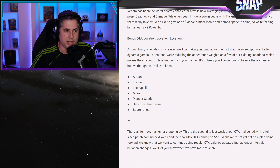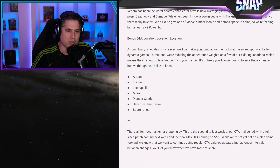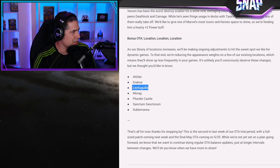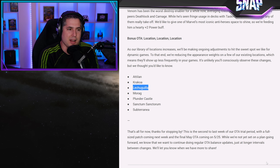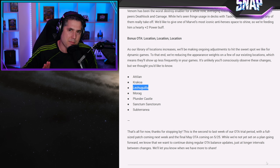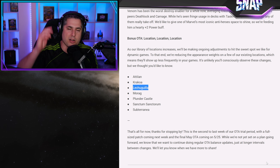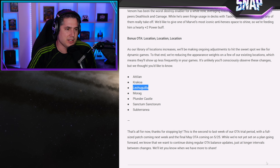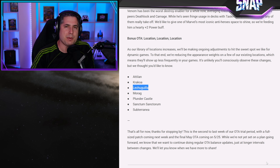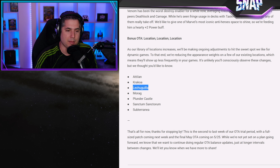I play a ton of Jeff, so when I see Sanctorum I honestly see it as free real estate. I play a lot of Jeff, a lot of Ramp with Doctor Doom and Odin, so Sanctorum never really bothers me. Subterranea is annoying, honestly. The one I actually like here is that other location, because unlike Subterranea it gives you agency as to how many rocks you stuff in your list. When I'm playing a Darkhawk-based list, I'll hide my Darkhawk synergy to bait my opponent into playing into that location on turn 6. Morag and Plunder Castle are pretty annoying, but I do think these location changes are interesting and I'm glad they're doing this.